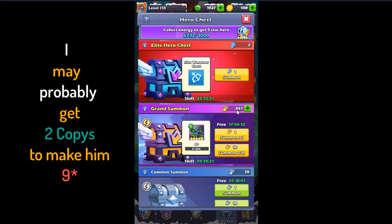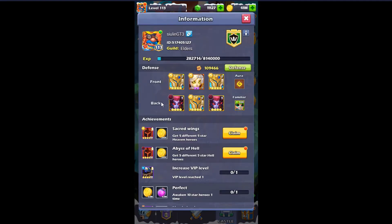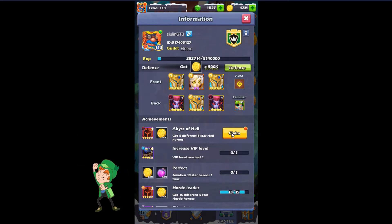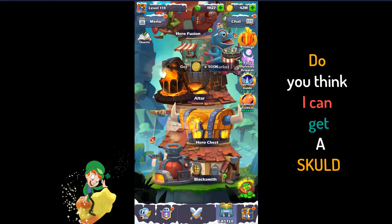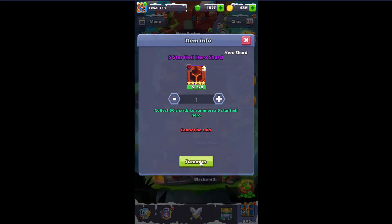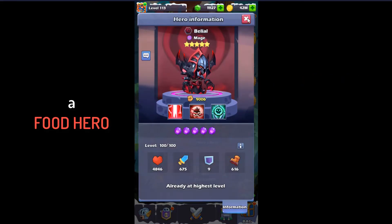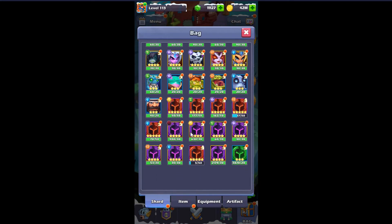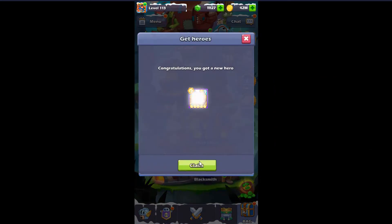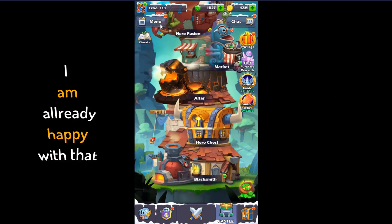I probably would get two copies and could make them nine stars right now. Let's take one. Should we pull them or should we not? I feel lucky, why not? Do you think I will get a skull? Where are they? One, two, three, go! It's okay — and one skull!